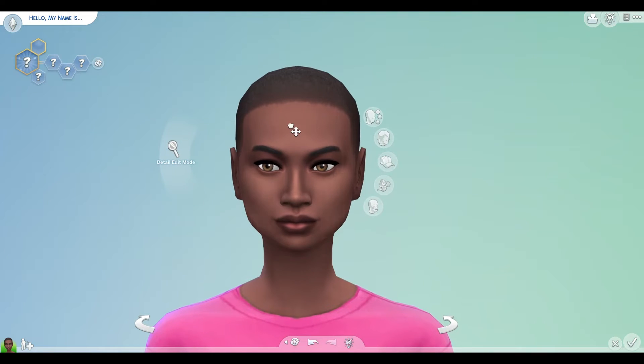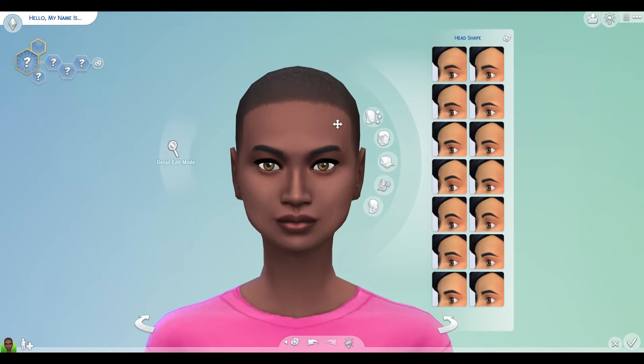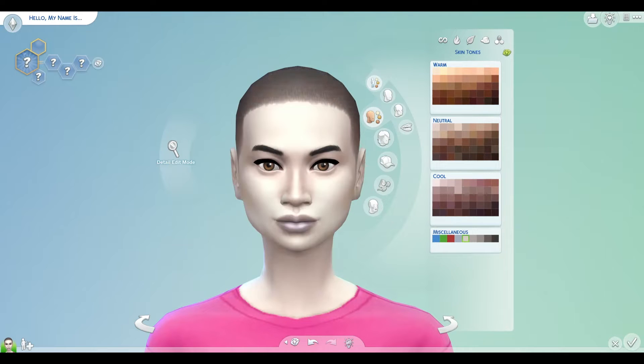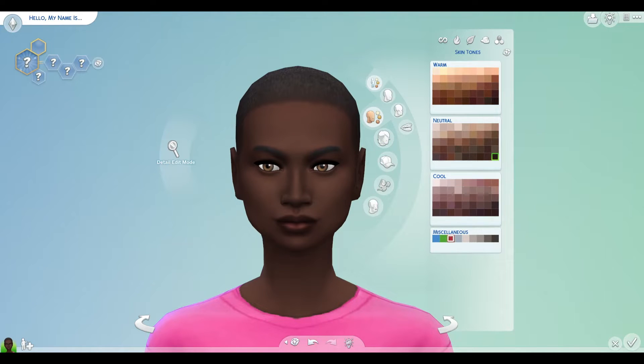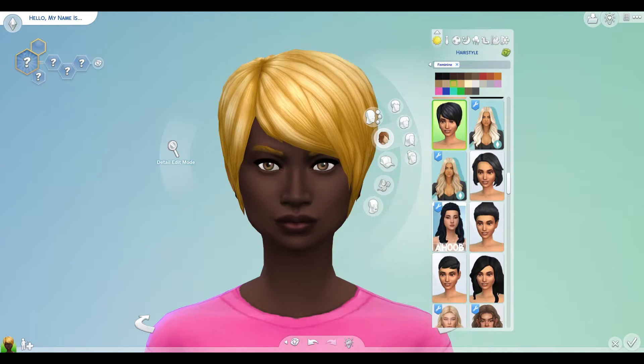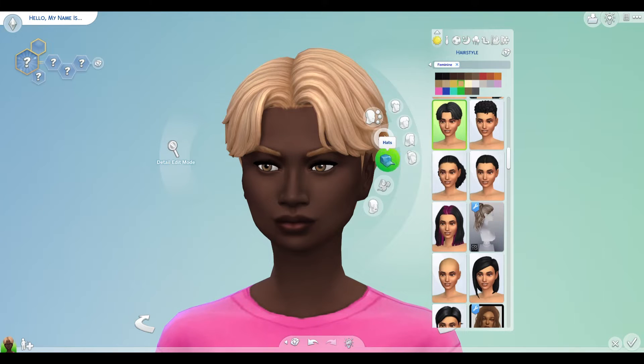So we have our sim here — she looks quite pretty. Let's randomise her skin tone: 1, 2, 3. Thank goodness it wasn't one of the crazy ones. Let's randomise her hair: 1, 2, 3. That's quite nice.